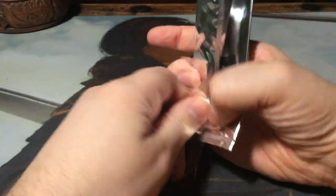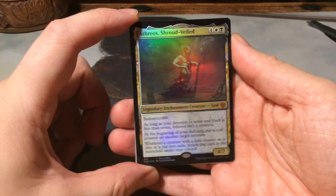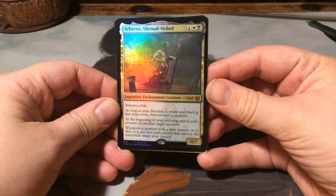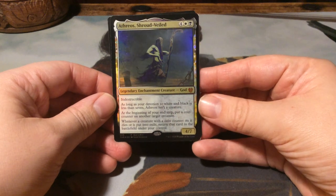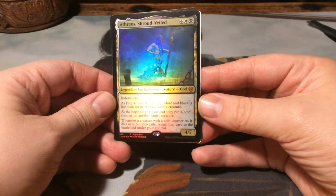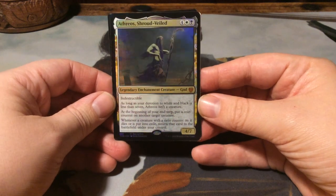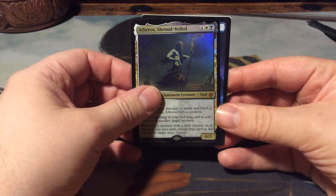If I'm correct it only contains two cards. First of all the buy-a-box card - Athreos the Shroud-Veiled, the white and black God. It is a 4/7 indestructible for 6, and as long as your devotion to white and black is less than 7, Athreos isn't a creature. At the beginning of your end step, put a coin counter on another target creature, and whenever a creature with a coin counter on it dies or is put into exile, return that card to the battlefield under your control. Very nice card, I love it. Very on-theme for the Shepherd of the Underworld.